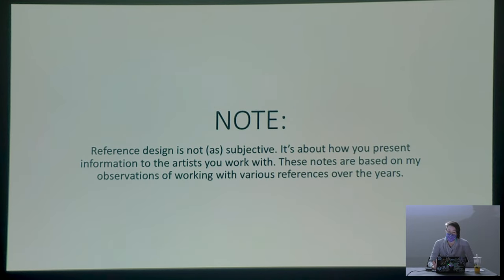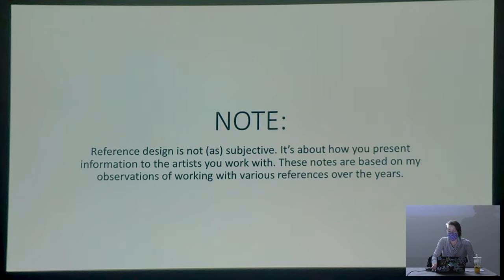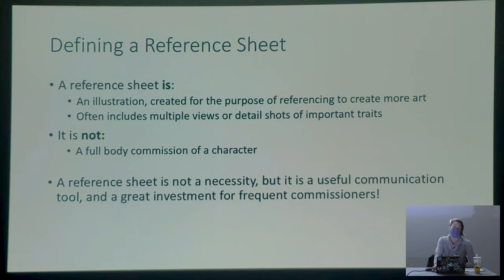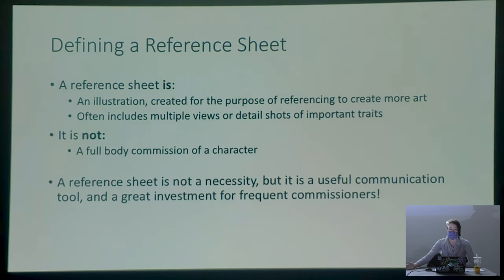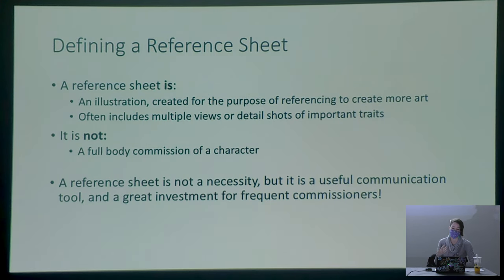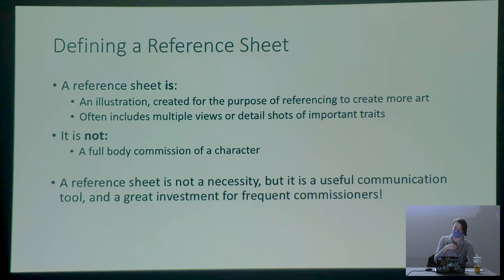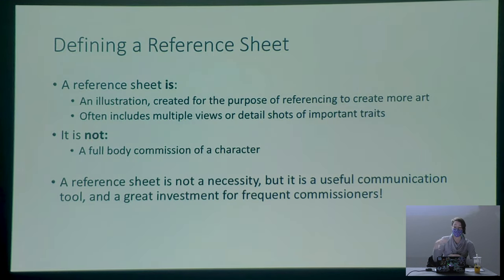Reference design is not quite as subjective as character design. This section is based on my experience as an artist working with people's reference sheets. First, it's important to define what a reference sheet is. A reference sheet is an illustration designed specifically for reference — it's a map to allow artists to recreate your character. Its primary purpose is not a nice composition, a story, or aesthetics, though those can be bonuses. Its purpose is to serve as a template so other people can create your character consistently.